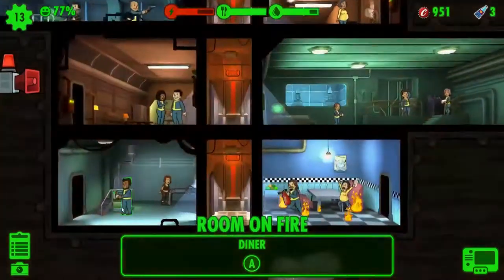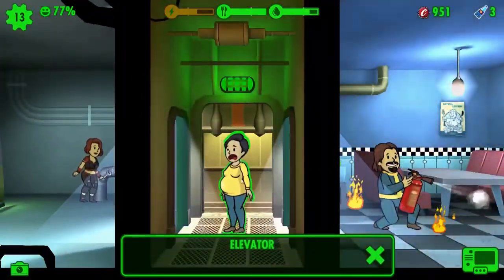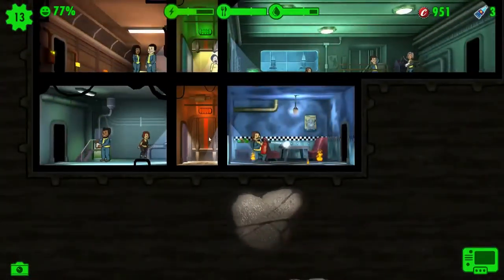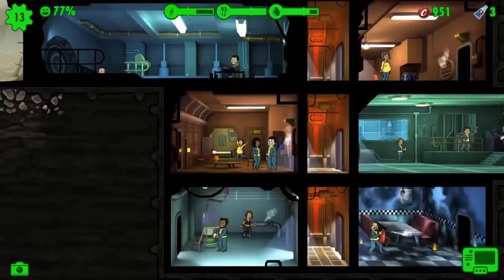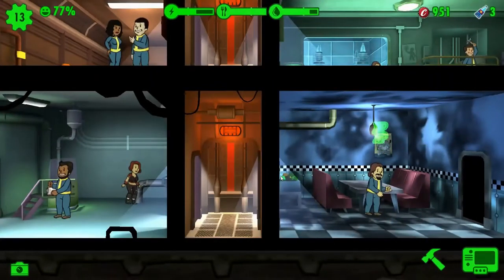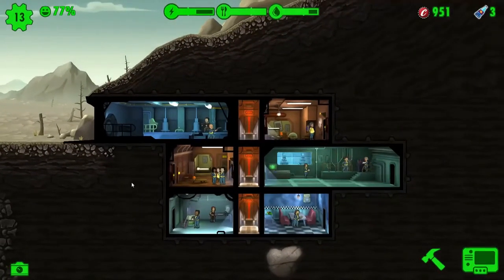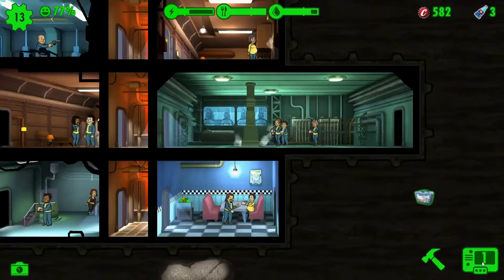There's another little feature — when they're pregnant, they don't take part in events, because of course they're pregnant. They run off to safety, normally to the living quarters. That's a problem you can run into if you have lots of female dwellers who are all pregnant — when you have an incident, a lot of them might not get involved. We've got another lunchbox, let's see what we get.